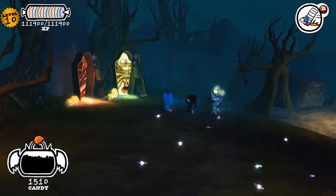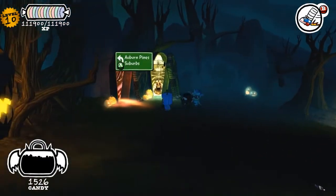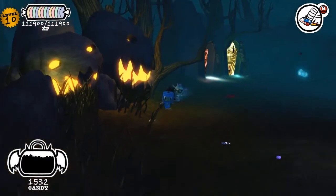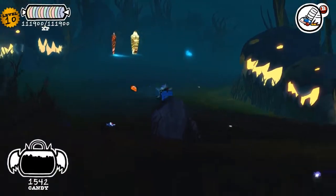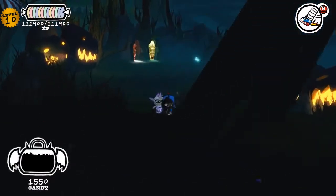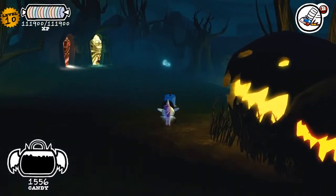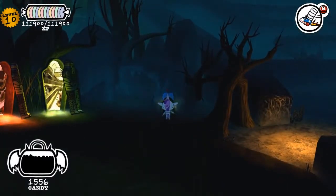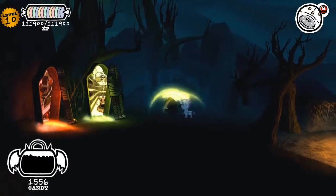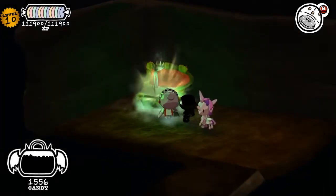We come out into this area and there's candy everywhere! We even have the sarcophagi here, so if you want to return to any of the previous areas you can. Let's go around and pick up all this candy lying on the ground. There's more leading up this hill but let's head over here first and pick up the few pieces I missed. And there's a cave here — switch to the knight, use our shield to go in, and find another secret chest.